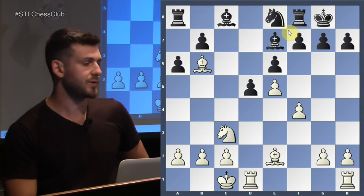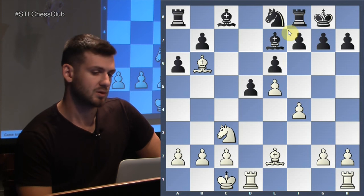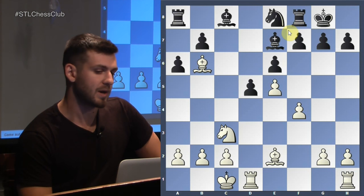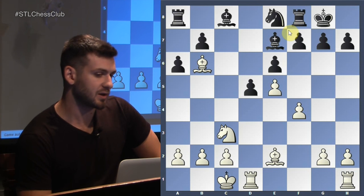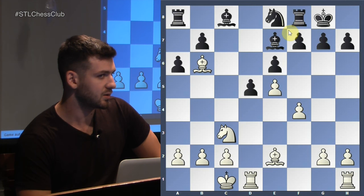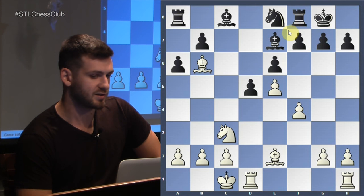He played D5, and this is another critical moment. There are two ways of restricting our opponent's pieces: one is simply taking their squares away, and the other is tying them up to the defense of other pieces.